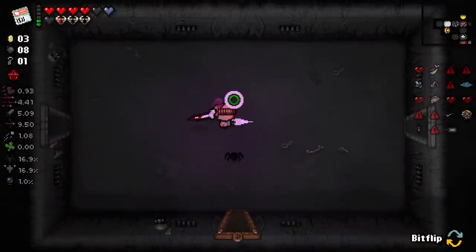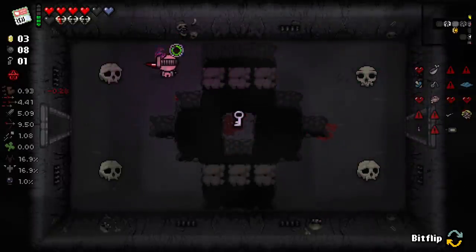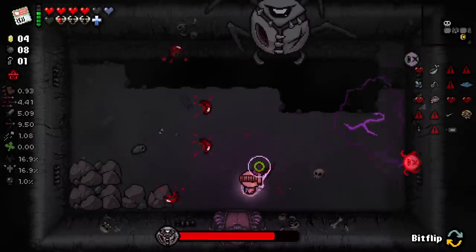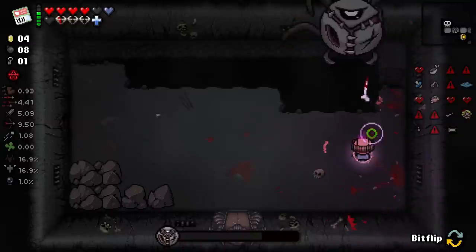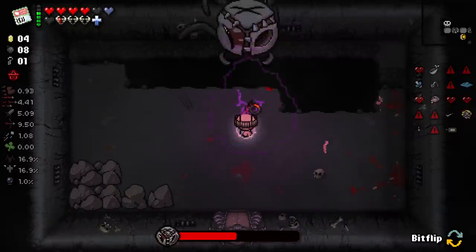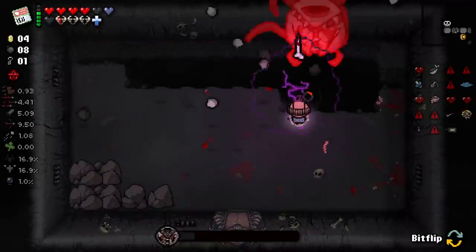My battery charge is back. Reap Creep is in the house. Not a very good boss for us to fight, to be honest - it's very hard for us to hit him for a prolonged period of time. Let's get our Pointy Rib on him. I think Pointy Rib is going to be really good against him. Indeed it is - it's proving to be very strong.